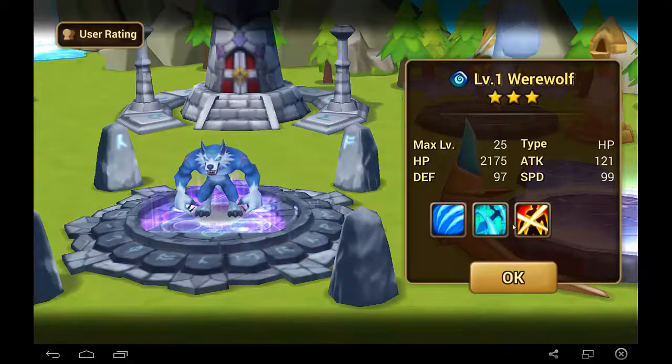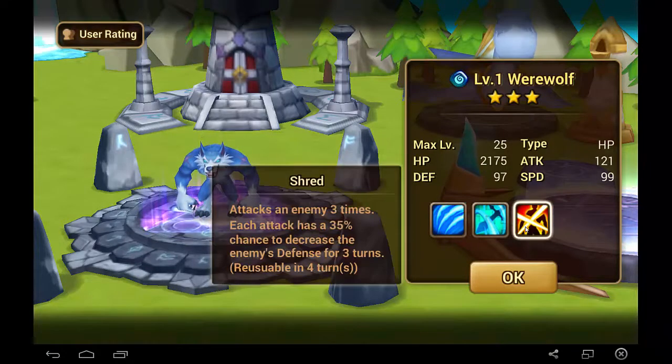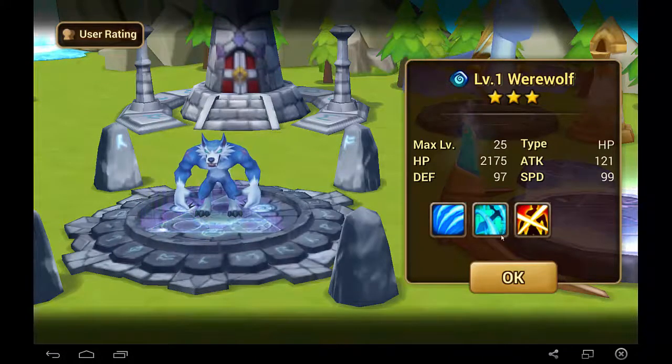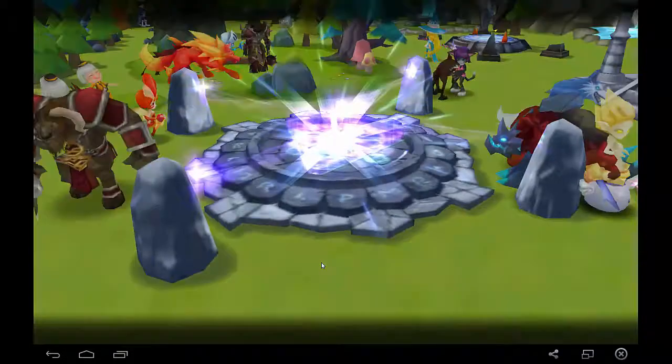We have a Water Werewolf. Water Werewolf's a decent monster. I've actually seen some people run Water Werewolf even in higher ranks of arena, and it's mostly for the skill Predator's Cry — it recovers HP of all allies and increases their attack speed for 2 turns. So it's a pretty interesting buff, pretty decent. But I probably won't be using him either.